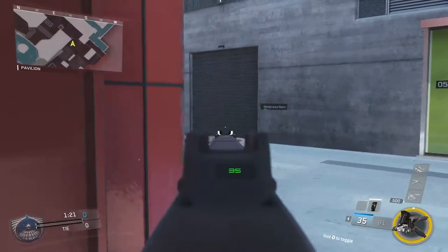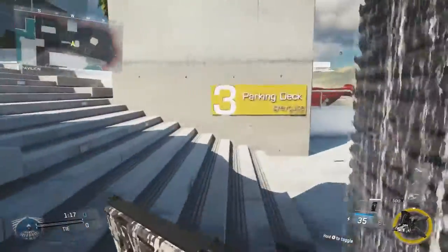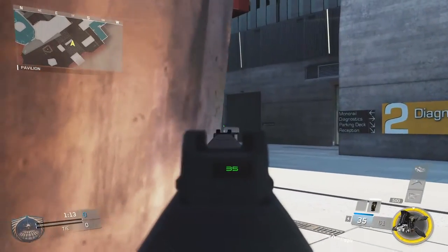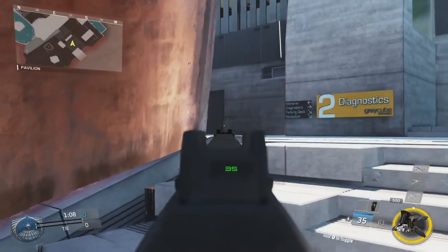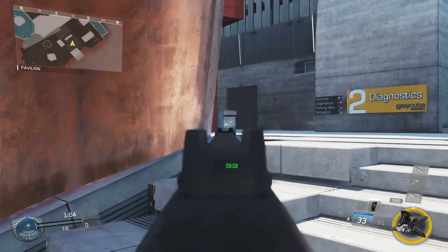The other way to approach this pre-fire — my preferred way — is to go up on the right side of these stairs here and get on this piece of metal, and kind of use that metal along with the stairs as your head glitch to make your hitbox smaller and work off that pre-fire. A lot of times when I do this one and the one on the other side, I'm able to get four or five kills just to start off the match.